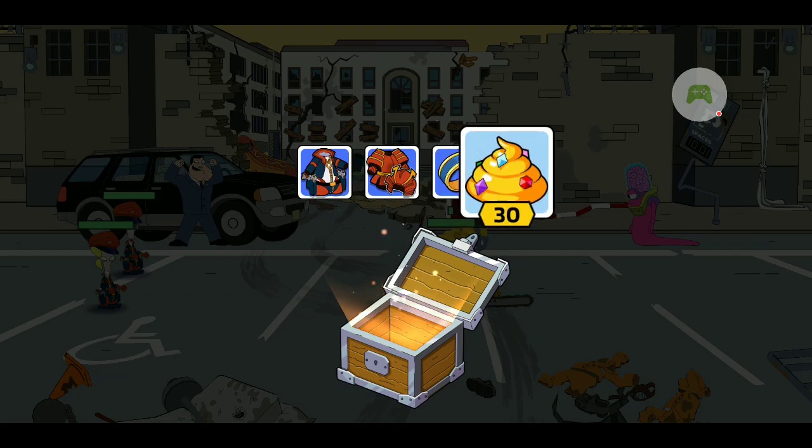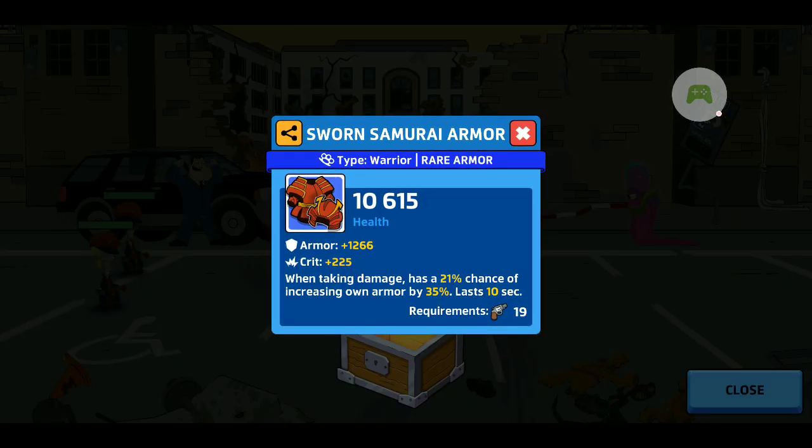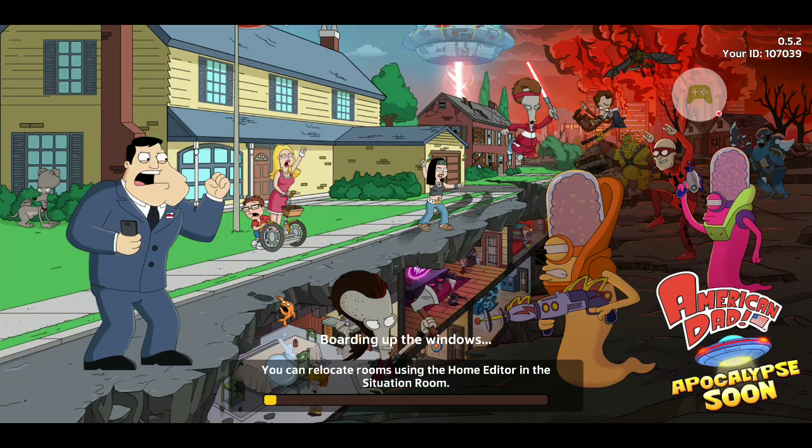What does this ring do? It's energy damage — nice. What's this samurai set? That's for the warrior types. 10,000 health — wicked! And a new gunslinger. Let's get Hayley and upgrade our team.